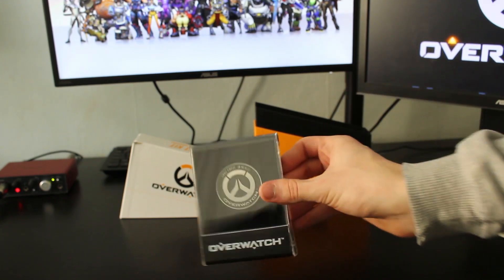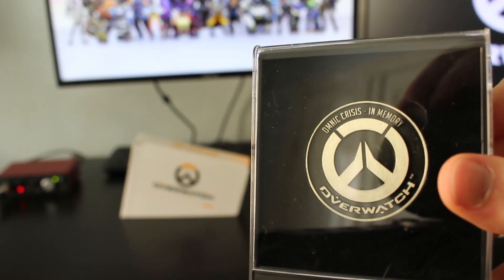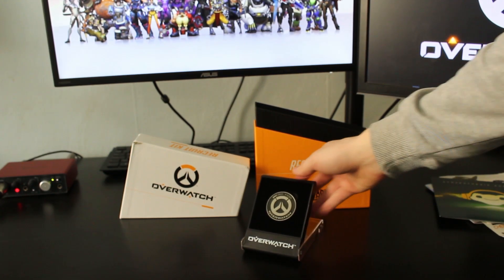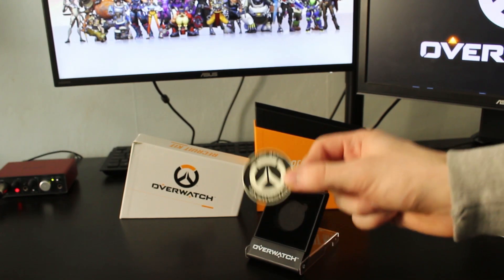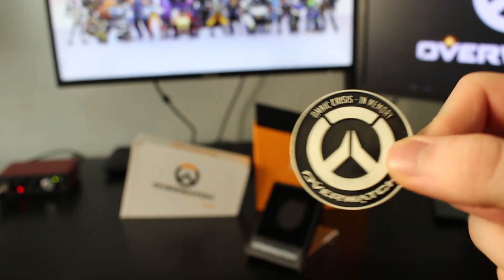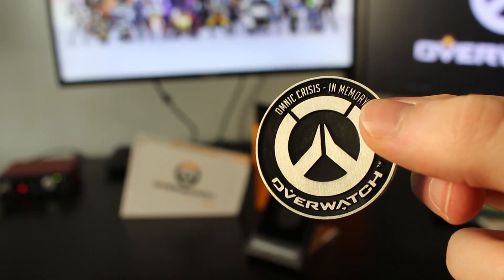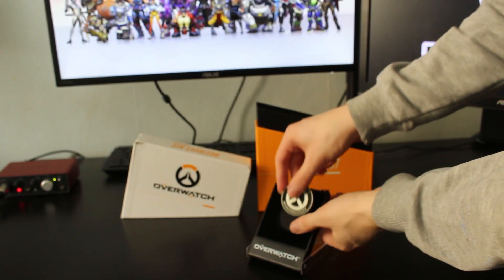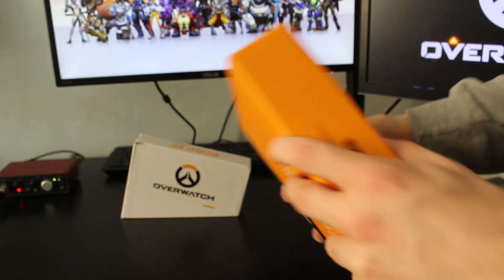I think the box is great — we could use that to store paperwork or something. This is a little coin. This isn't the pin — is this the badge? No, it's the coin. You do get this, I believe, in some of the pre-order stuff. At some stores when you pre-order, I think you get one of these. I like this one. It's pretty useless, it just looks pretty nice. See — Omnic Crisis, in memory. It's just a nice little Overwatch coin. Is it the same on both sides? I don't think there's anything on the back — it's just completely black. So you have got a form of heads and tails on it, but there's nothing really.